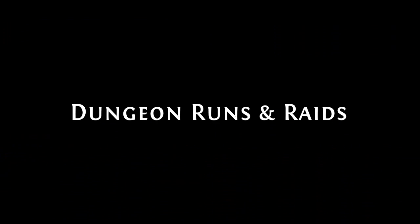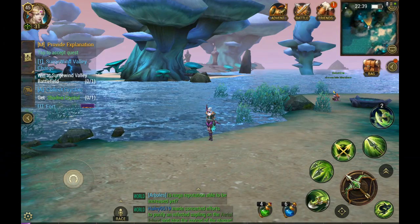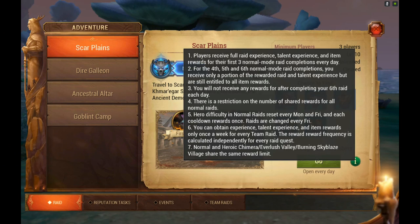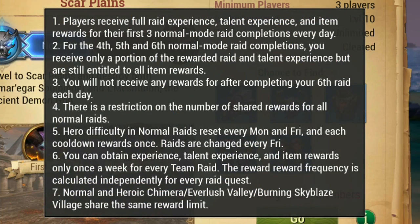First things first, let's start out with how many dungeons you should be running. If you click on your Advent tab and then down here at the bottom, the little I, click on it, it will give you the following information. For the first three raids you run, you will receive your full experience, talent experience, and item rewards. Then for your fourth, fifth, and sixth, you will receive a portion of the rewards. Now after your sixth raid, you will not receive any rewards.